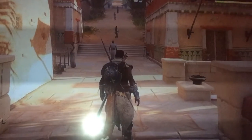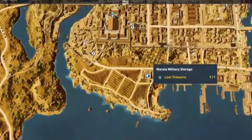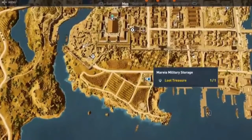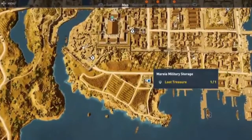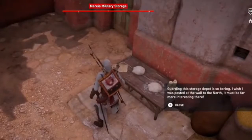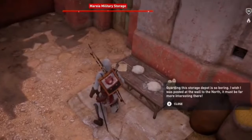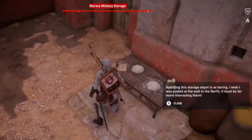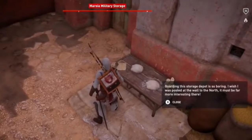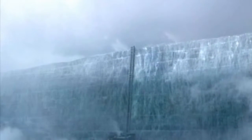Let's go on to the first Assassin's Creed Origins easter egg referencing Game of Thrones. This first easter egg can be found in the form of a note you can read at the Mireya Military Storage, located in Alexandria — just here on the map. After taking down the guards, read the note. This is a reference to the mighty Wall located in Game of Thrones.